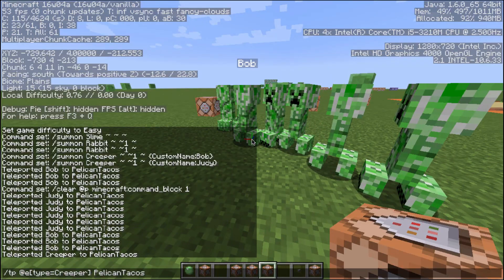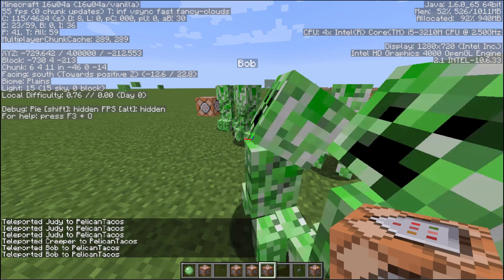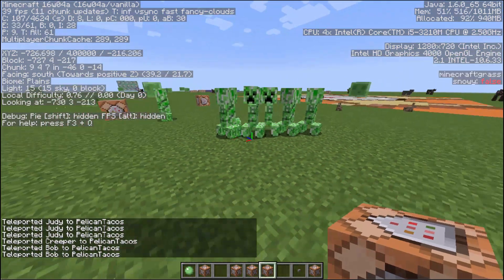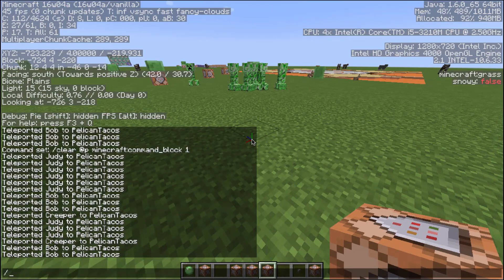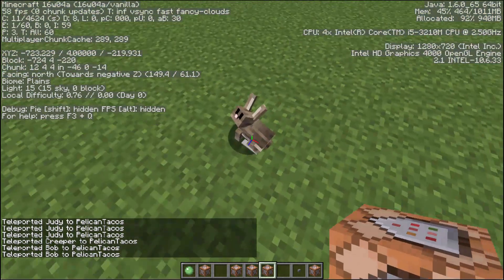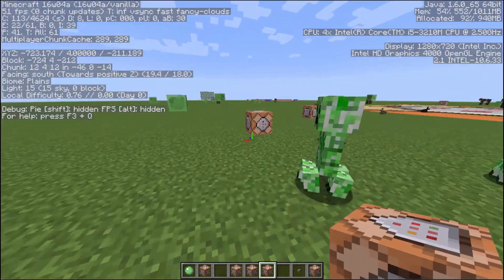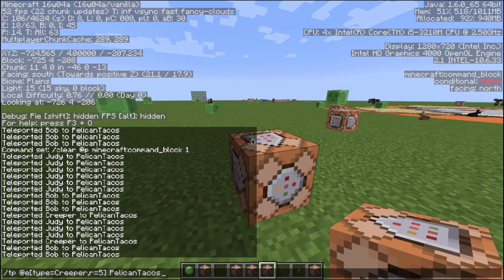We can do some pretty cool things — type Creeper, but they have to be within a radius of like 5. So only those Creepers will teleport to me. Now if I teleport Creepers of radius 5, there are no Creepers within a radius of 5 — now there's a cute little bunny. So use that radius technique — that is very, very helpful.